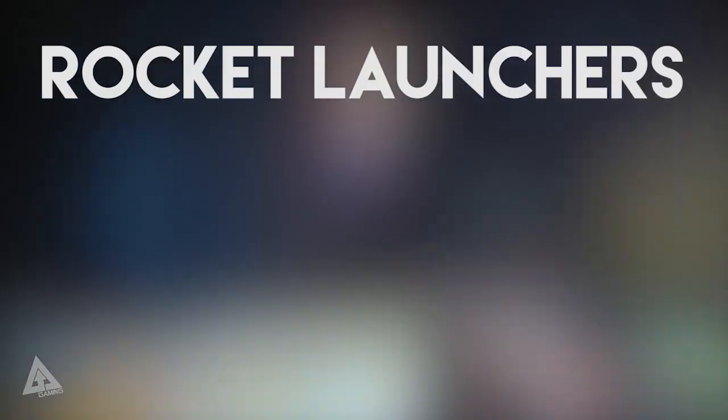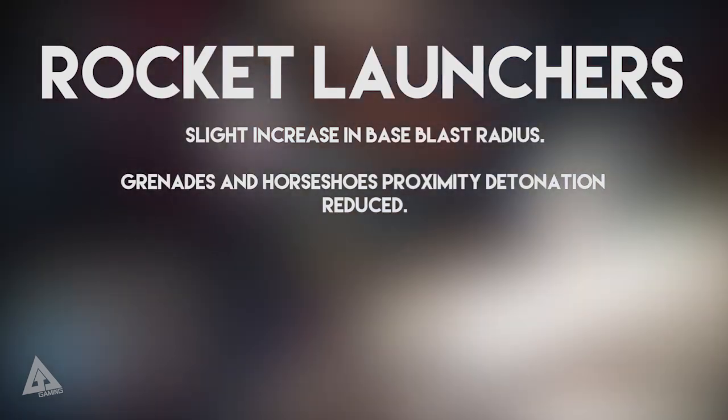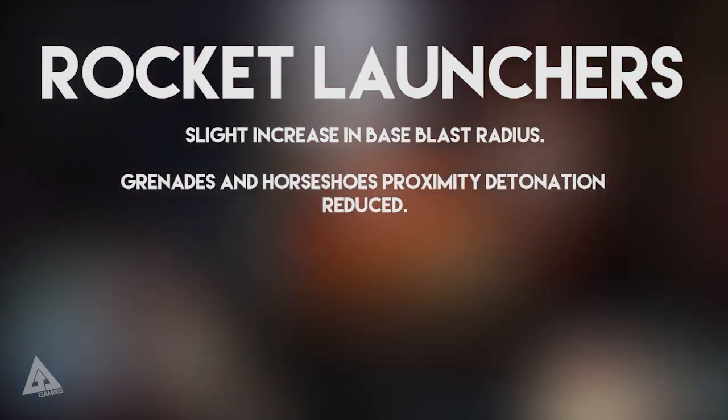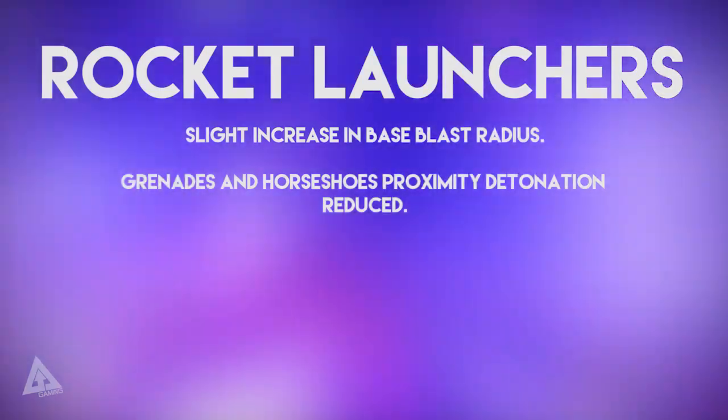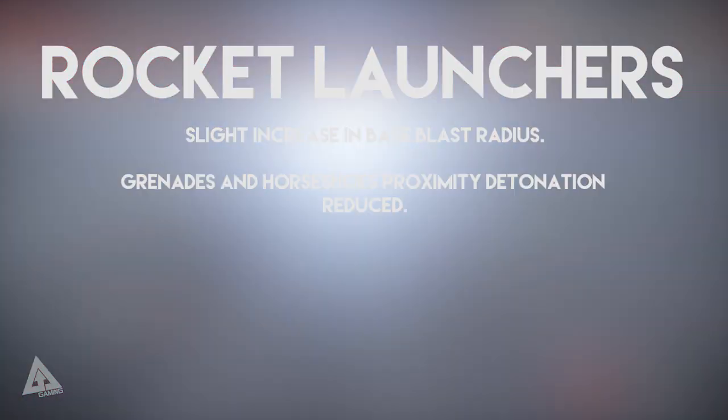Moving onto rocket launchers — there's going to be a slight increase to base blast radius, and the Grenades and Horseshoes proximity detonation has been reduced. This is to allow people to slip past rockets a little more easily, and it also means that people firing rockets need to be a little more accurate with their aim.